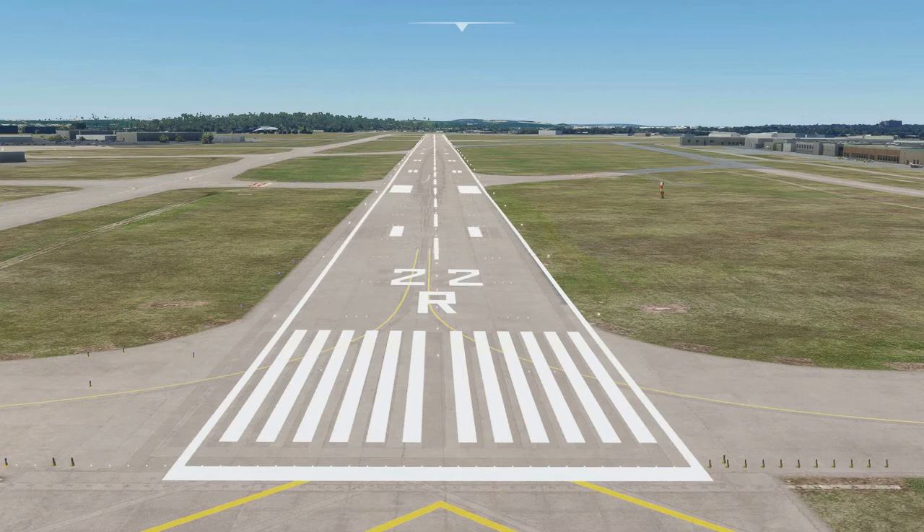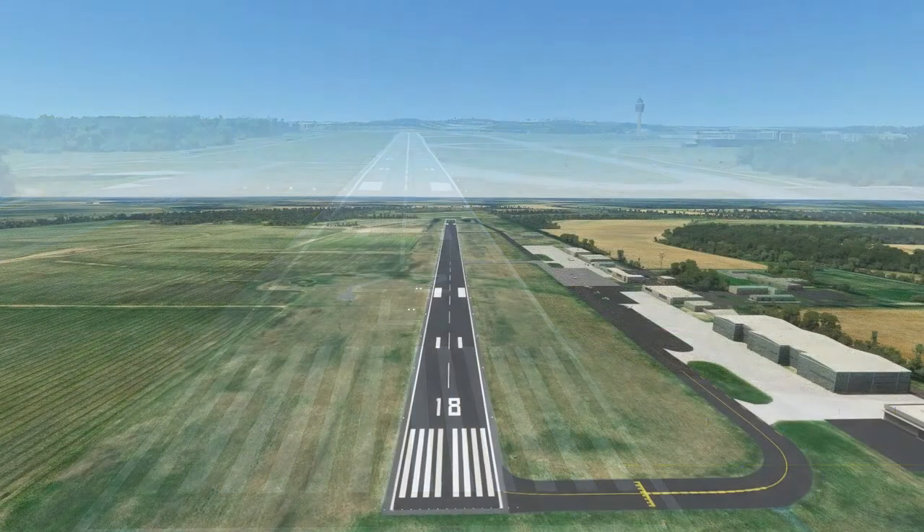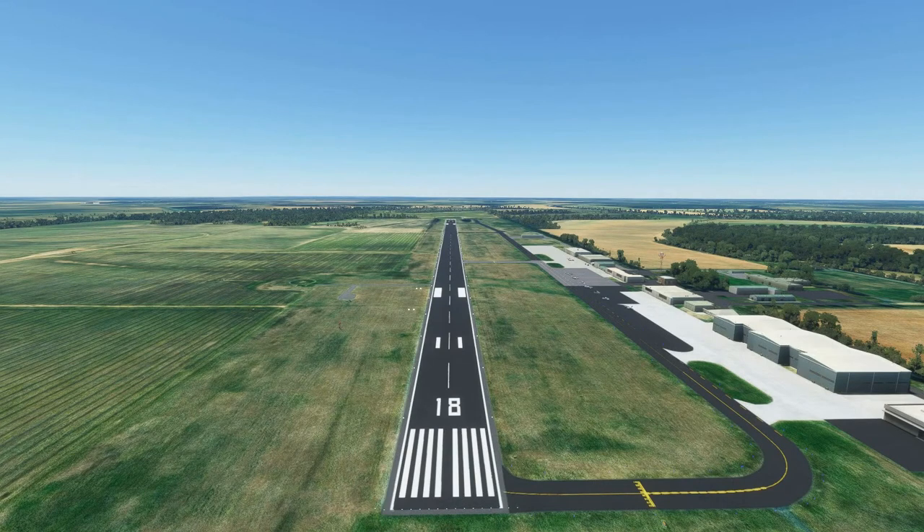The runway on the right, as viewed when approaching for landing from the northeast, is designated 2-2 right, while the one on the left is designated 2-2 left. If there were three runways, the one in the middle would be designated 2-2 center. At most airports, you use the runway that is most aligned into the wind at the time of your departure, though certain airports may have specific procedures for which runway to use due to terrain or other factors.